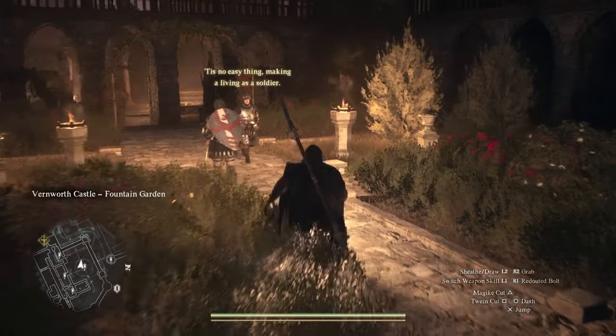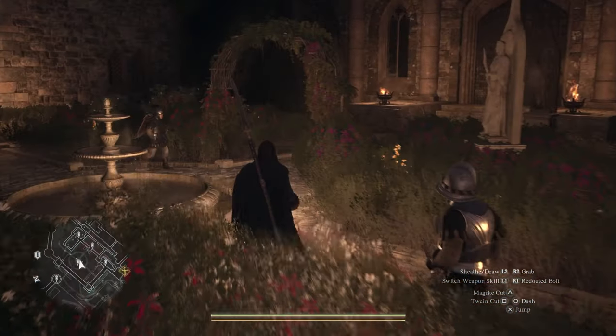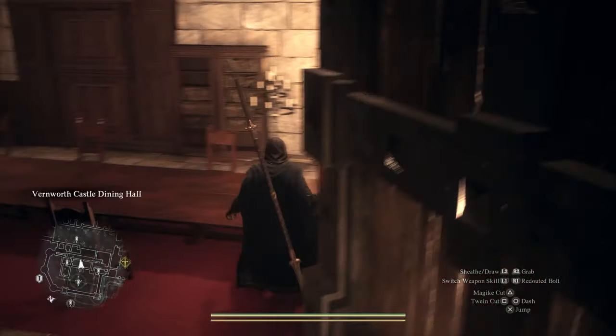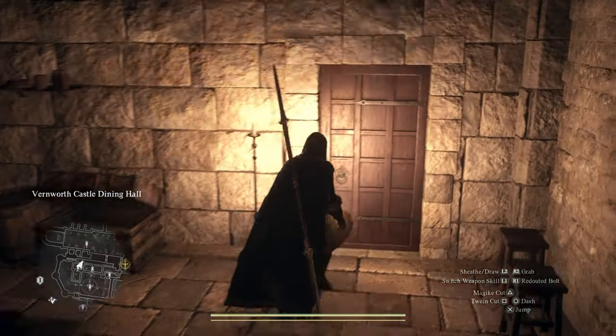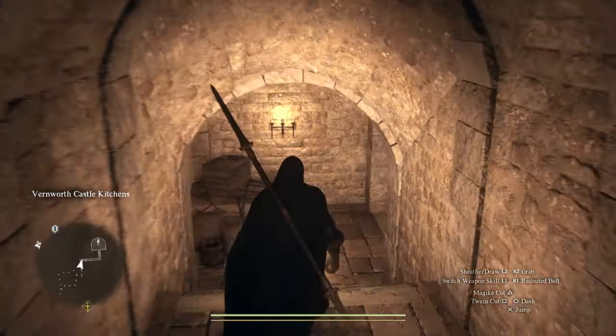Now that we have the vault key, we just need to get back to the vault. Head up to the fountain garden — that's the best way to go in. Head into the kitchen from there and through this archway.